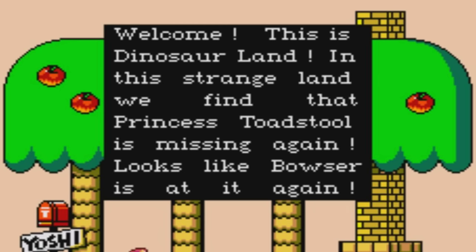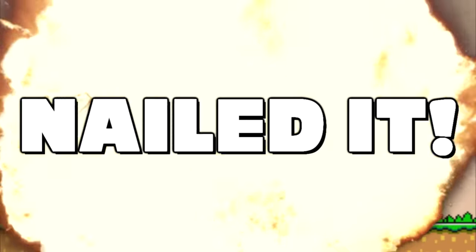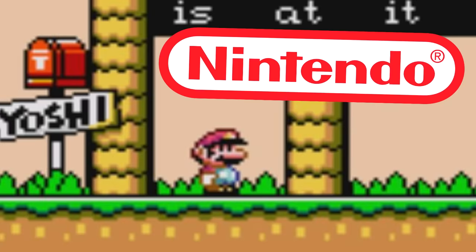A story! This is Dinosaur Land. In this strange land, we find that Princess Toadstool is missing again. Looks like Bowser's at it again. Nailed it! 10 out of 10! Just like Nintendo!